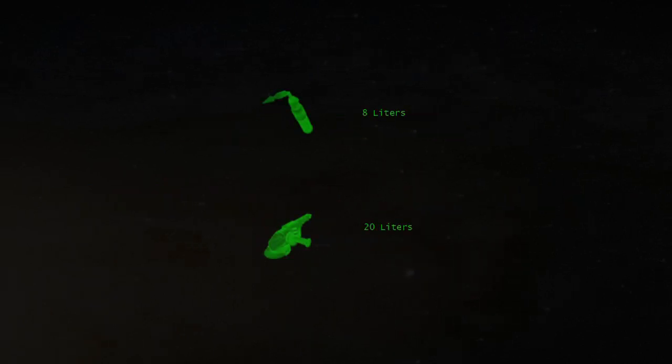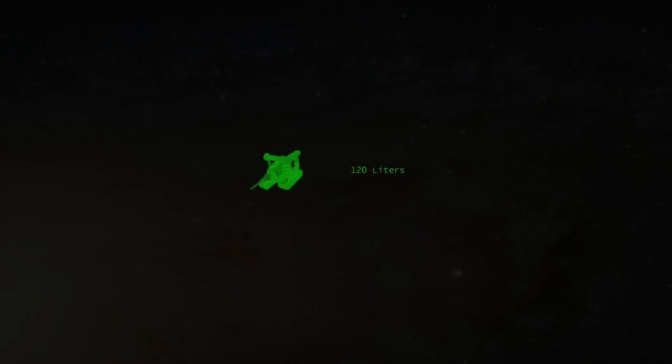Of course, that's just a lower bound. Our welder and our grinder take up inventory space. The drill is particularly large, so we're probably best leaving it in storage while we dismantle the ship.